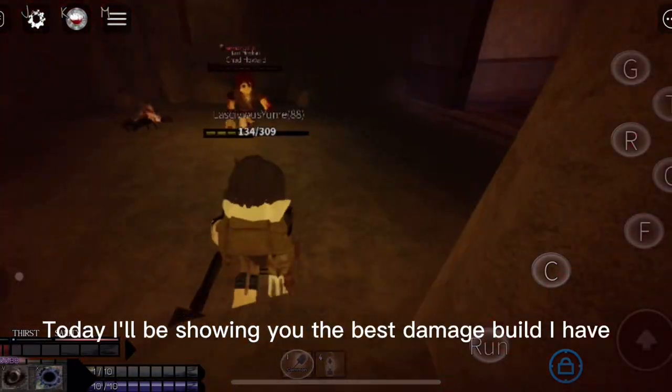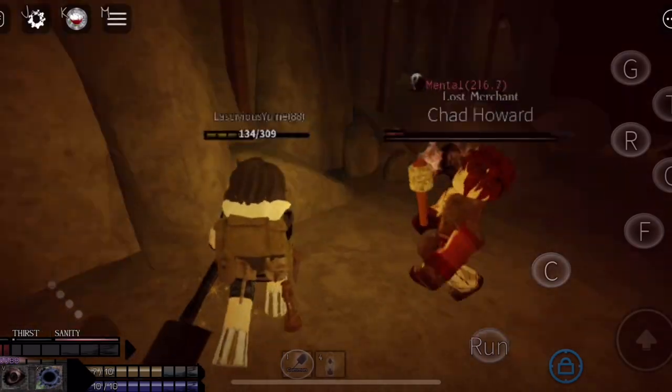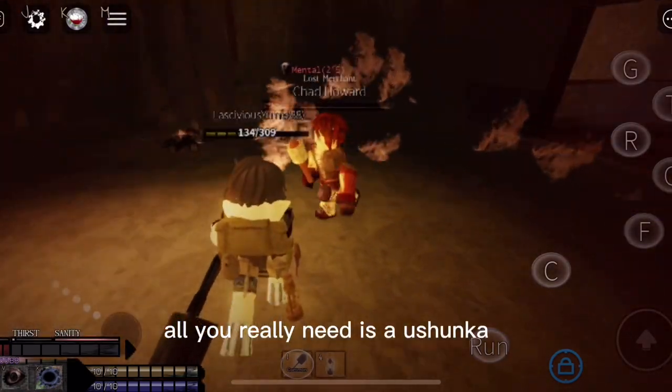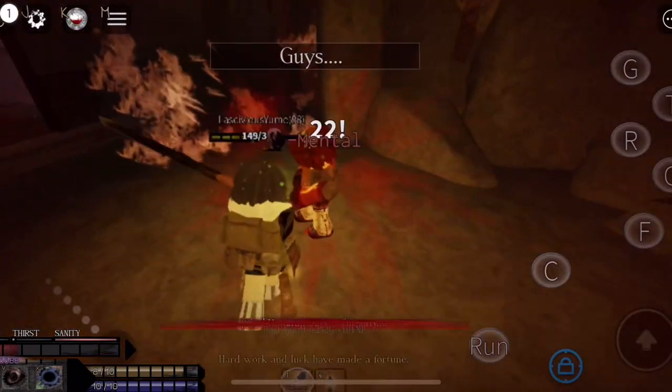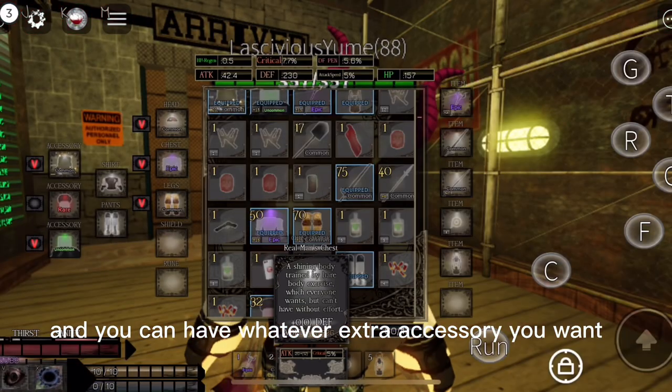Hey, Zumi here. Today I'll be showing you the best damage build I have. All you really need is an Ashanka, an Indra skirt, and a Real Men's Chest, and you can have whatever extra accessory you want.